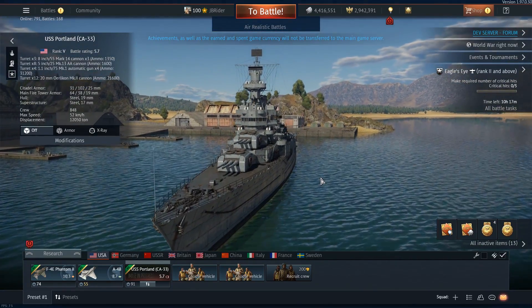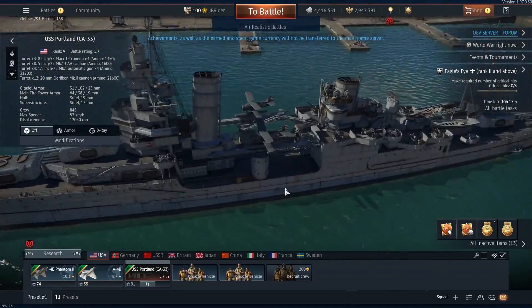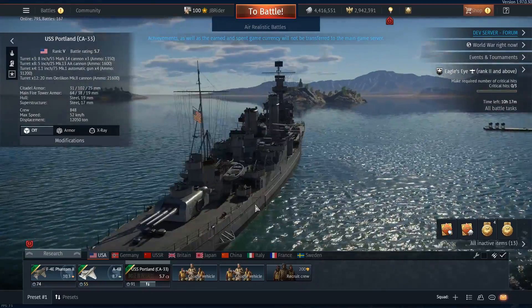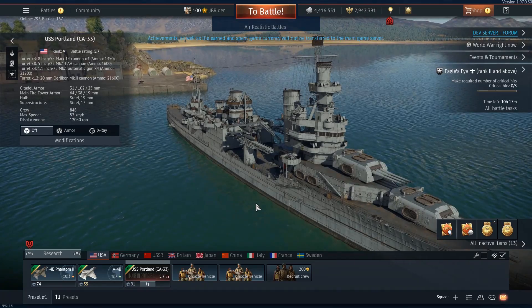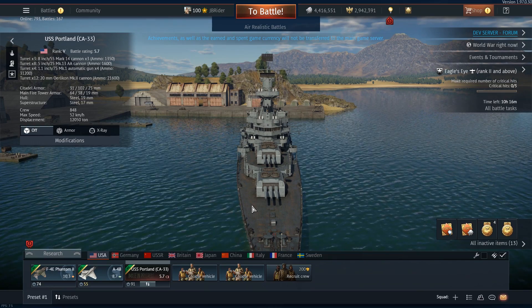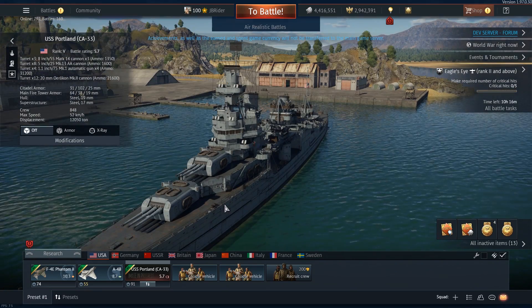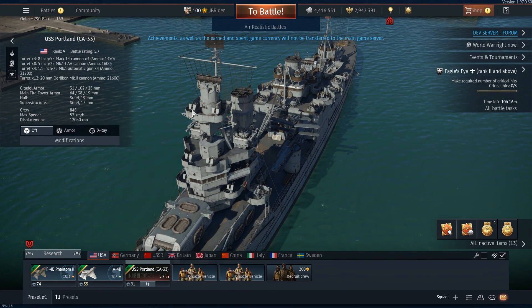Next up, the Americans are getting a new heavy cruiser — the USS Portland, C833. I'm not sure what all those numbers mean and I don't know a lot about ships, but it looks like a beefy boy. Naval is a very strange game mode to play in War Thunder — it's hit or miss. It's fun during naval events when you see a lot more people play, but otherwise it's a pretty dead game mode.